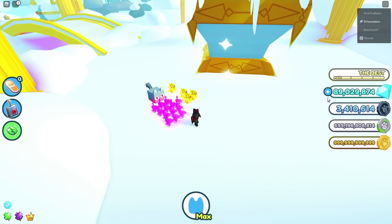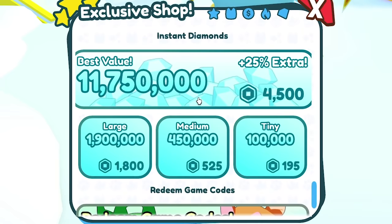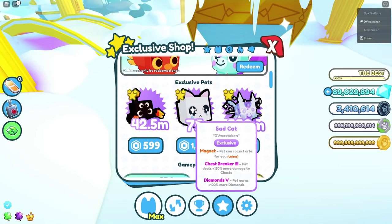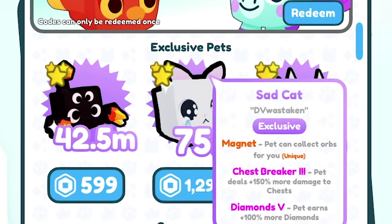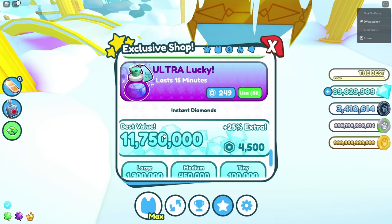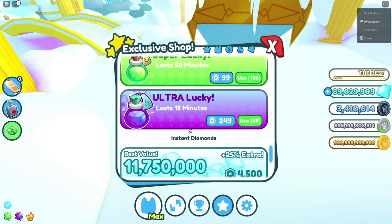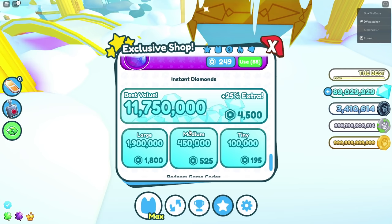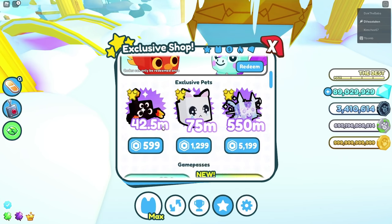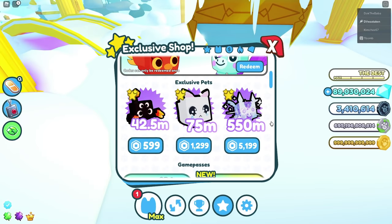If you ever have Robux, this is technically a great way to buy gems. You could buy gems directly — 4,500 Robux for 11 million gems — but actually buying exclusive pets is smarter. For example, around 1,300 Robux for an exclusive I can sell later for 25 to 50 million gems. So don't buy instant diamonds — it's a horrible scam. Buy exclusives instead. I'm going to pick up a Galaxy Pegasus right now.